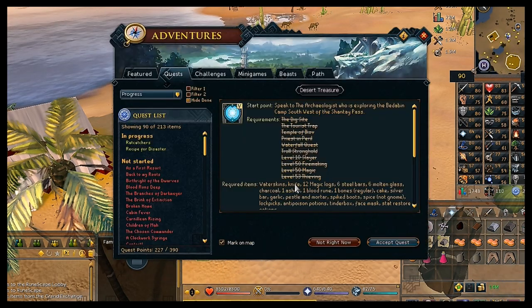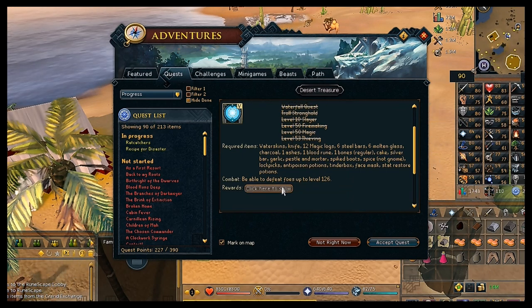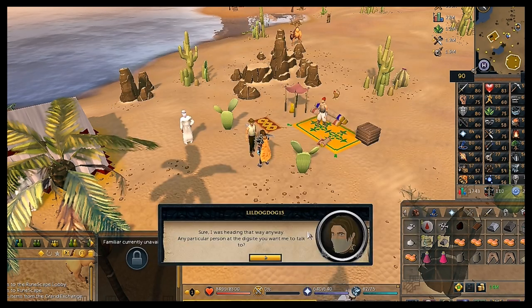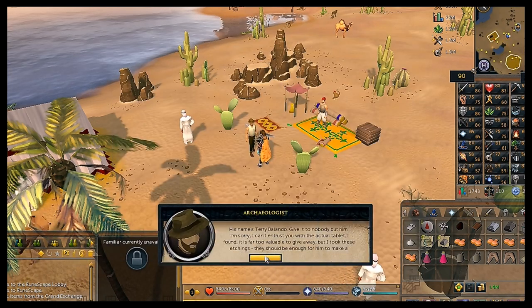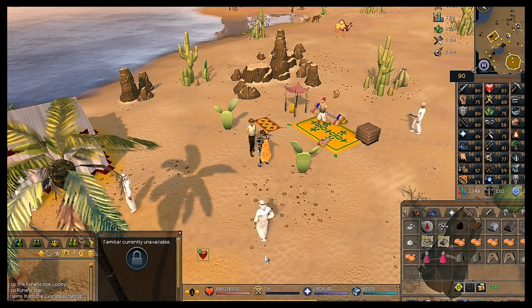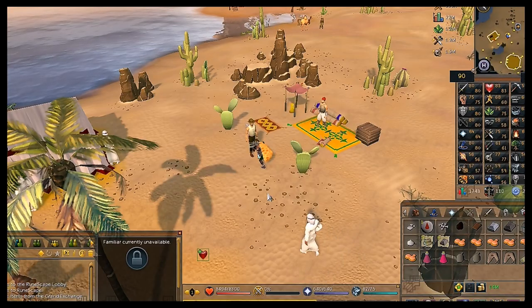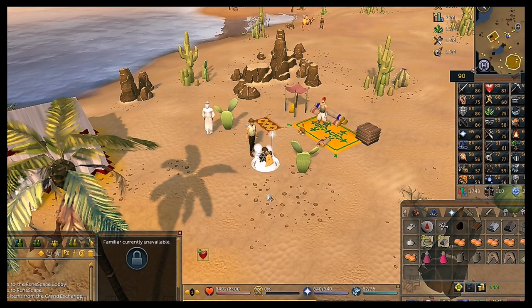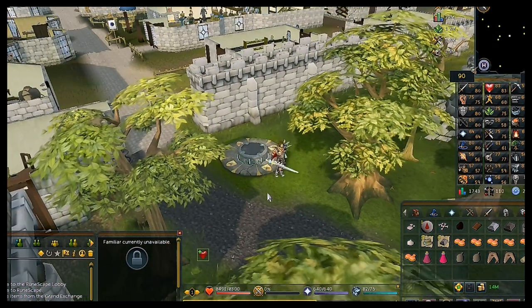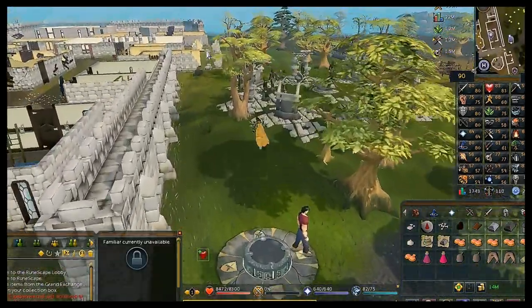Accept the quest when it pops up — you can look at required items and rewards before clicking 'Accept Quest.' As long as you had open inventory spaces you'll receive a scroll. Take it to the Dig Site exam center. If you have the Dig Site teleport from a clue scroll use that, otherwise home teleport to Varrock and walk east from the lodestone.